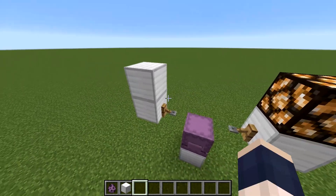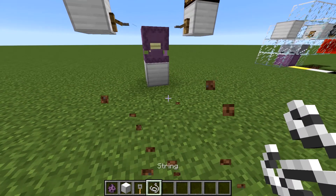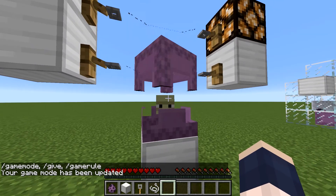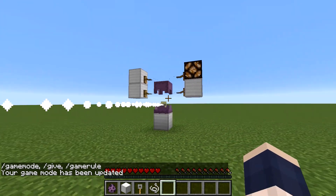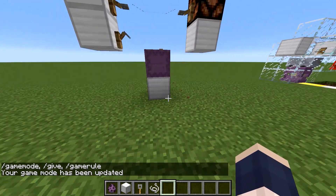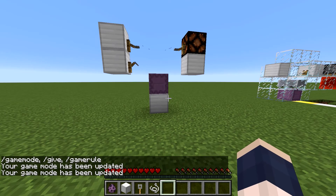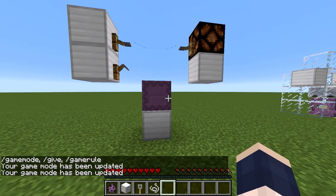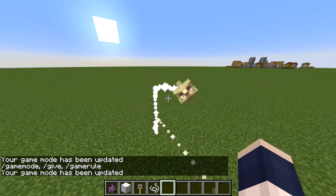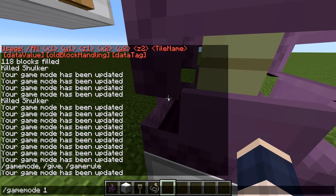If I were to put a tripwire hook up here, even if this guy was fully extended — as you can see up here — it still does not trip the second layer's tripwire hook. Even though he's fully extending, it won't trip the top tripwire hook. So that was the main problem in the creation of this whole machine.